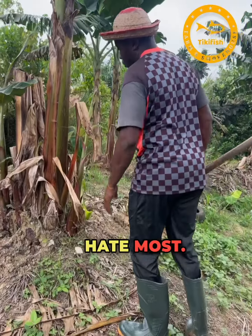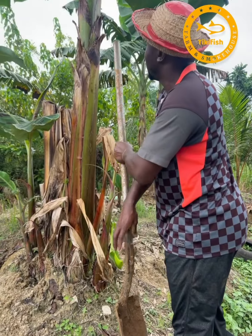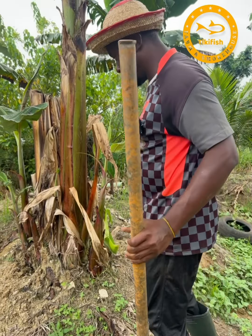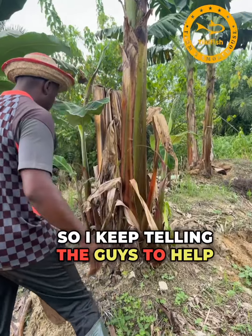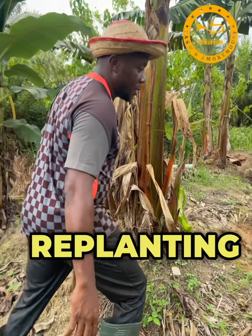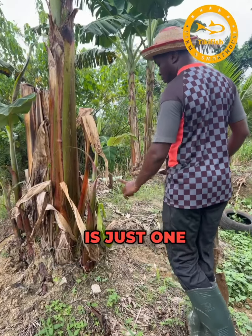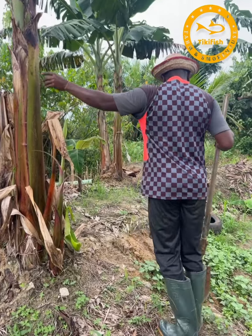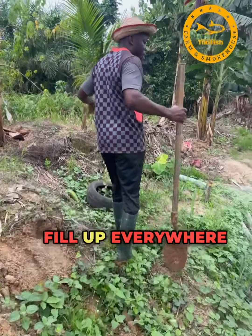This is what I dislike most — when the plantain grows it brings out too many suckers. I keep telling the guys to help me remove the suckers as much as they can and replant them. The only sucker you should leave is one that is far away from the mother plant; you don't want them all spreading everywhere.